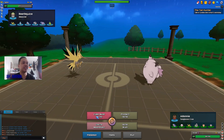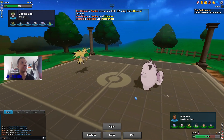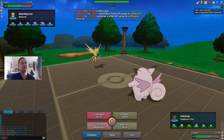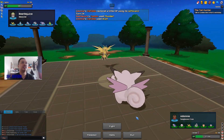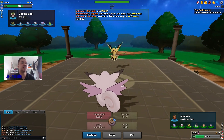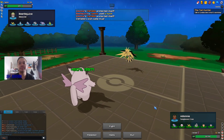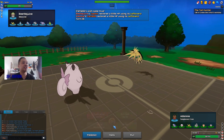His Zapdos cannot knock out Clefable. I go for Calm Mind as he goes for Thunder — he doesn't paralyze me, which is great. I get up a Calm Mind and go for Wish in case he doubles. I can Protect — he tried to go for U-turn. Now I can just go for Moonblast.